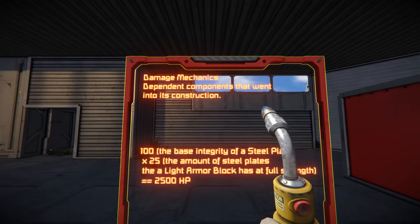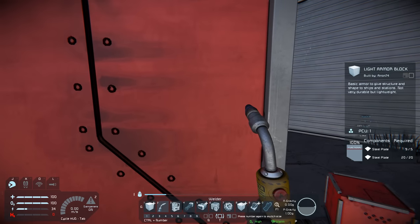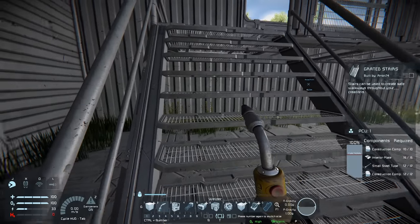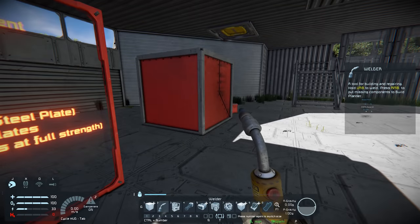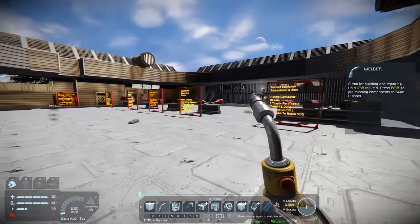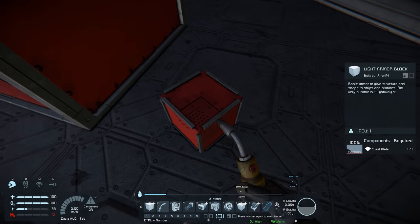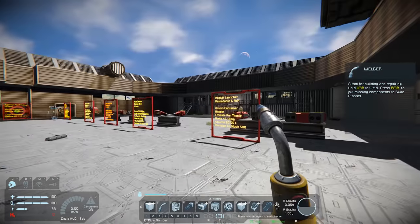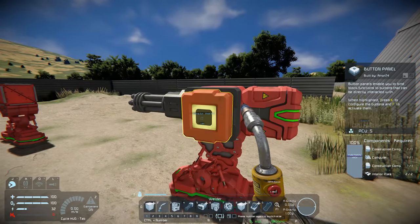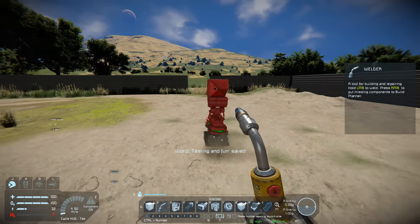So how do damage mechanics work in Space Engineers? It's all about the components that go into each block's construction. This block has 20 steel plates plus 5 to make it functional — that's 25 steel plates, giving it 2,500 hit points since each steel plate is worth 100. A gatling gun does 90 hit points to a block, so it would take quite some time to chew through. A single steel plate block has just 100 hit points, so one shot should leave it at 10. We test this outside and confirm it works — the game checks out.